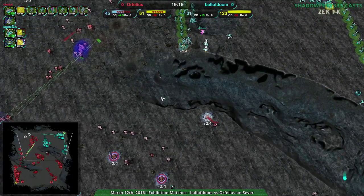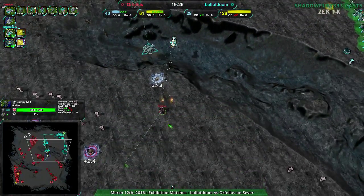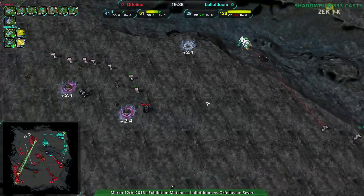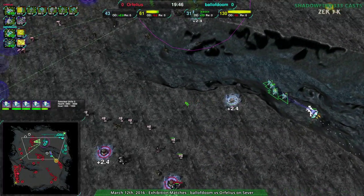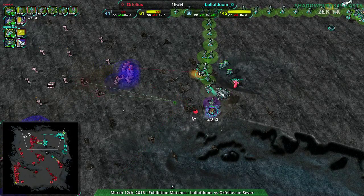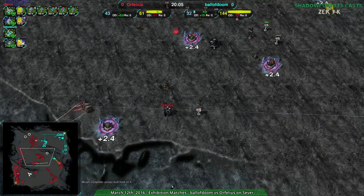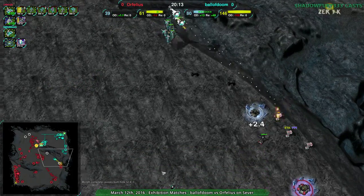Orphelius has pretty much let up - I don't think they want to though. Ball of Doom taking advantage of this. The Brawlers are just stopping everything - Ball of Doom might be able to turn this around. The Tridents have to be split now, and while the Crow is in position - there's still that Crab, that's the problem. A couple Racketeers are helping but not enough. Swifts coming in too, but Orphelius is starting to run low on economy - losing metal extractor after metal extractor at this point.